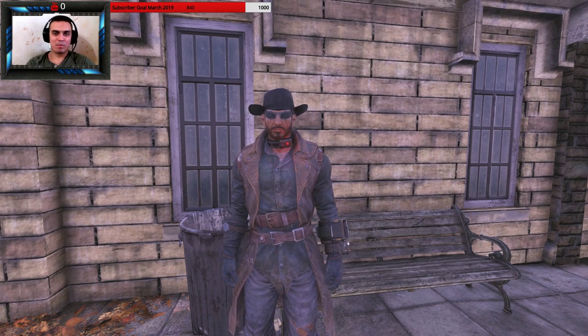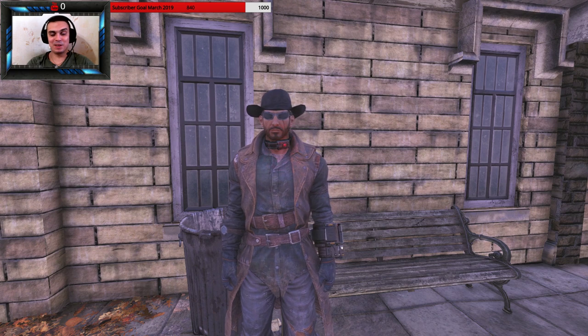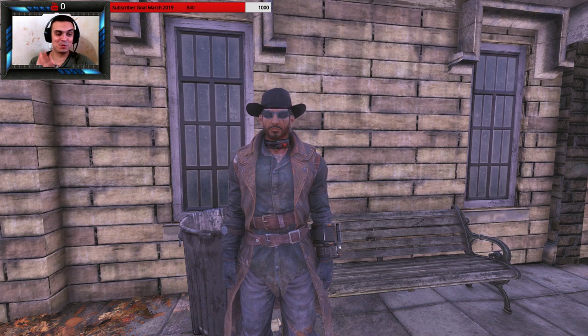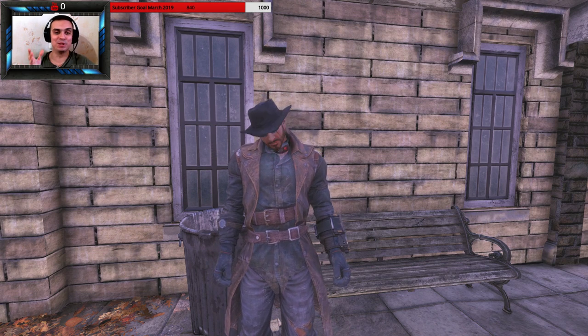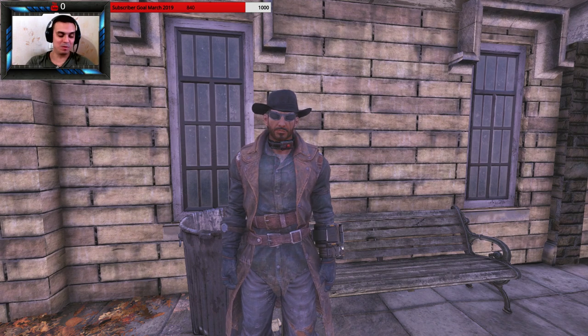Hey, what up Zclan and everybody else, welcome to my Fallout 76 100% find outfit video. In today's video we're gonna cover the prisoner collar, which I was supposed to do a long time ago but I kept forgetting about. You can find a whole bunch of them if you just visit the Eastern Regional Penitentiary.